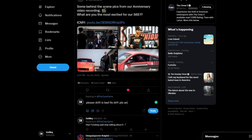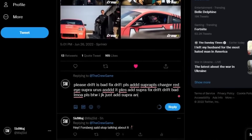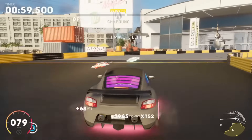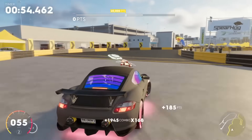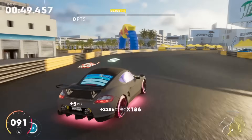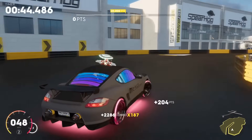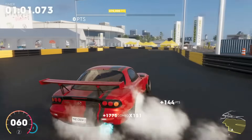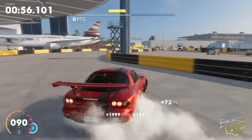Next on the list is drift. The honourable mention here is the Ruff 3400k — this thing is actually a really good drift car and I recommend it, but not as much as I recommend the other car on this list, and that is the RX-7. This is the best car for drifting. If you want a good drift car for events, use this thing.